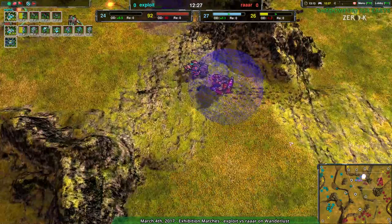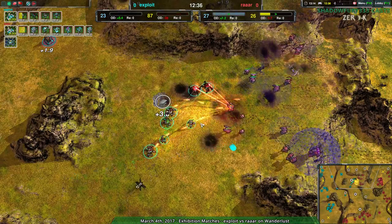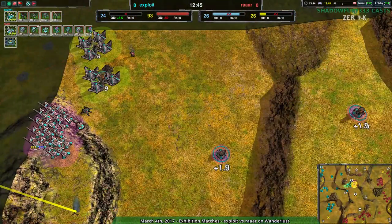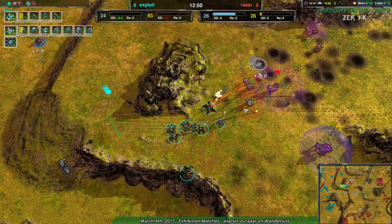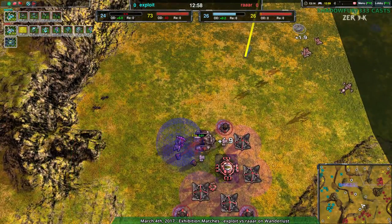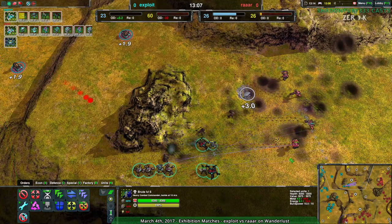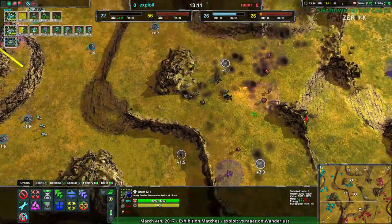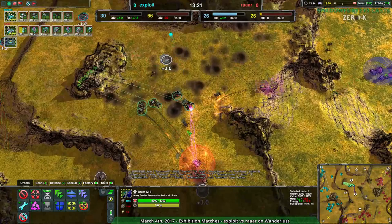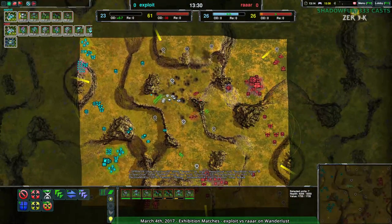RAR continuing to be set up in a position where they could just walk in with their commander and probably win. And here we see Exploit's finally got a decent army set up. They have the Hermits, they have the Recluses, they have the Redbacks. They don't have the economy — their energy economy is great, they have a giant wind farm. But they don't have metal economy. RAR just needs more energy — they have plenty of metal in storage. If Exploit had been doing that sooner, it would have gone far better for them. They wouldn't have lost most of the map in that counterattack process.